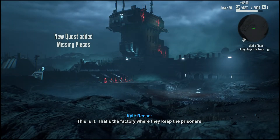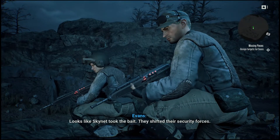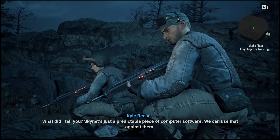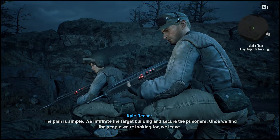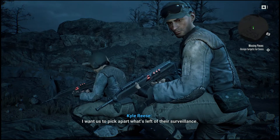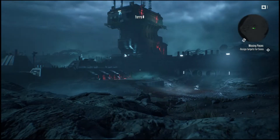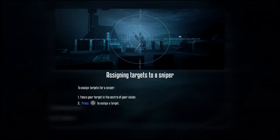'Everyone's here. Good — this is it, that's the factory where they keep the prisoners.' 'Looks like Skynet took the bait, they shifted their security forces.' 'Skynet's just a predictable piece of computer software, we can use that against them. The plan is simple — we infiltrate the target building and secure the prisoners. Once we find the people we're looking for, we leave.' 'Rivers, I want us to pick apart what's left of their surveillance. Mark the remaining terminators for Evans to take out.' Assigning targets to the sniper.